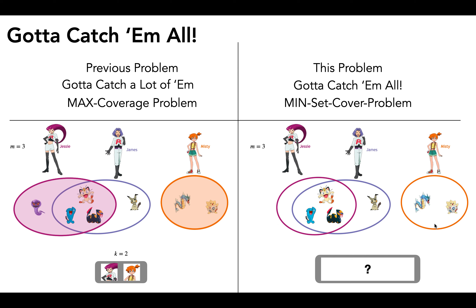Now let's try solving it. You might have noticed that we only need James and Misty and we can cover all of the pokemon. We could have added Jesse on our team and we still would have covered all of the pokemon, but our goal is to minimize the number of trainers. So the optimal solution here is James and Misty.